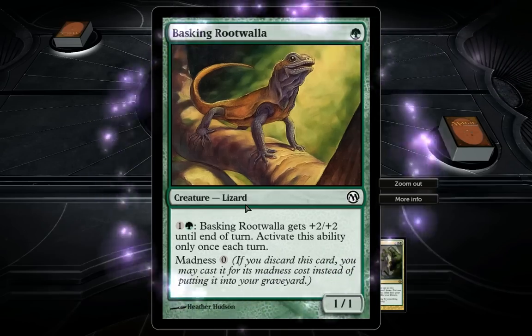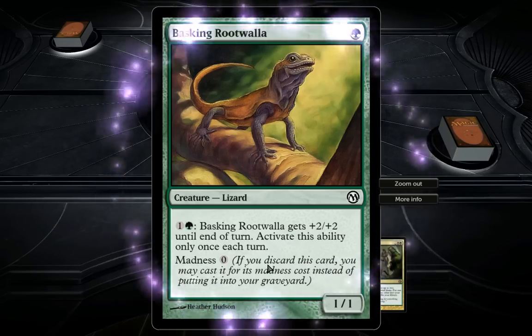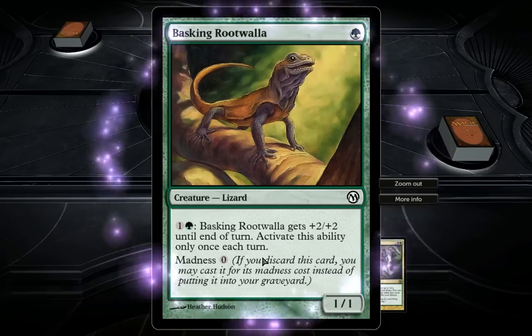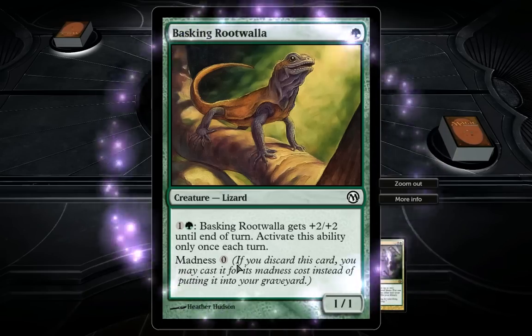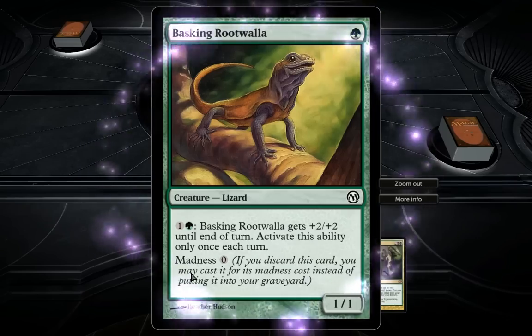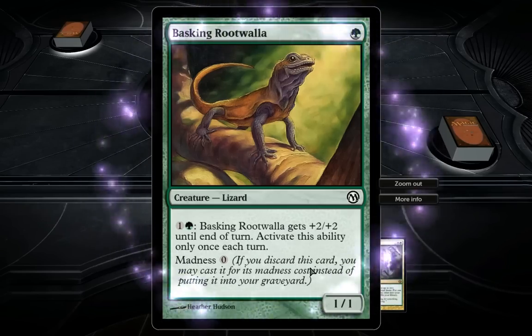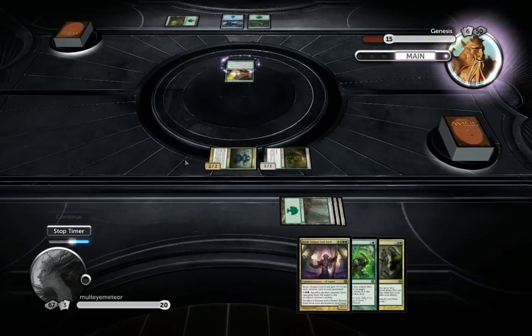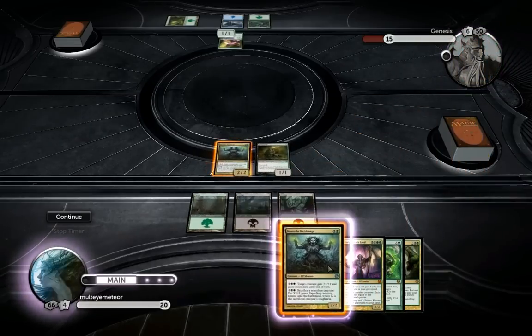Basking Rootwalla is a one-cost 1/1, and you can pump it once a turn. But this deck is crazy — it has this madness thing going where if you discard a card, you may cast it for its madness cost instead of putting it into your graveyard. So it has a lot of self-discard mechanisms and a lot of madness cards. Actually, a really interesting mechanic.